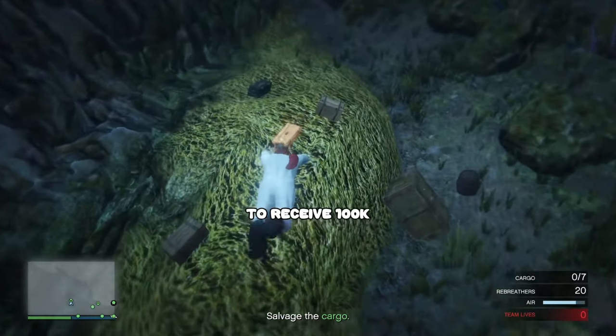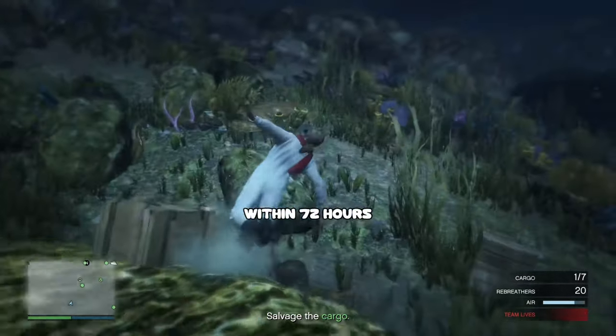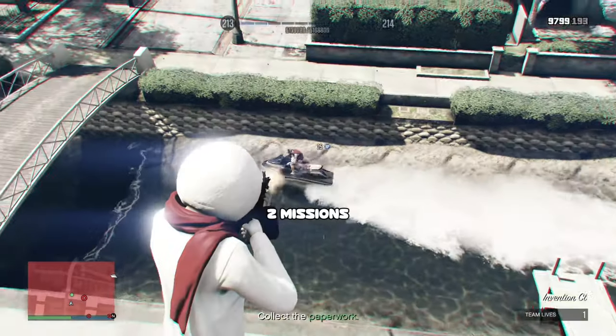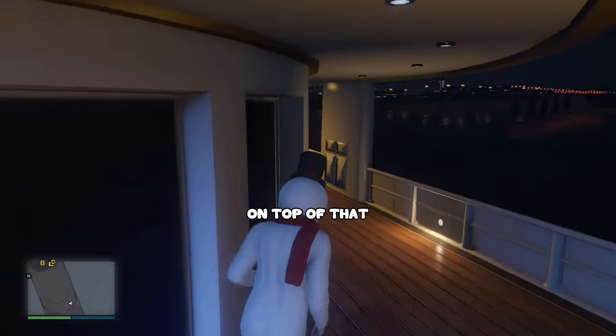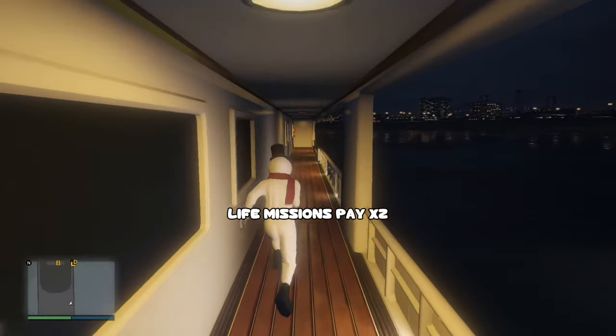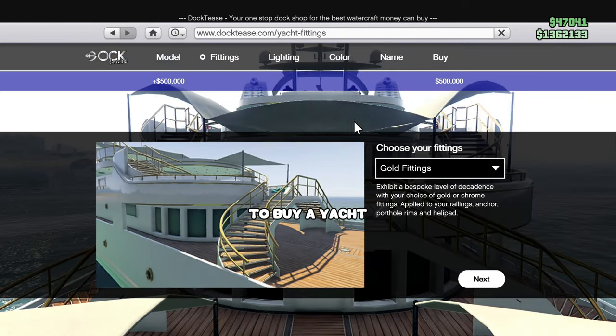Complete a Super Yacht Life mission to receive 100k within 72 hours, and complete another two missions to complete the weekly challenge — such an easy 200k. On top of that, the Super Yacht Life missions pay double, so this is the perfect time to buy a yacht.